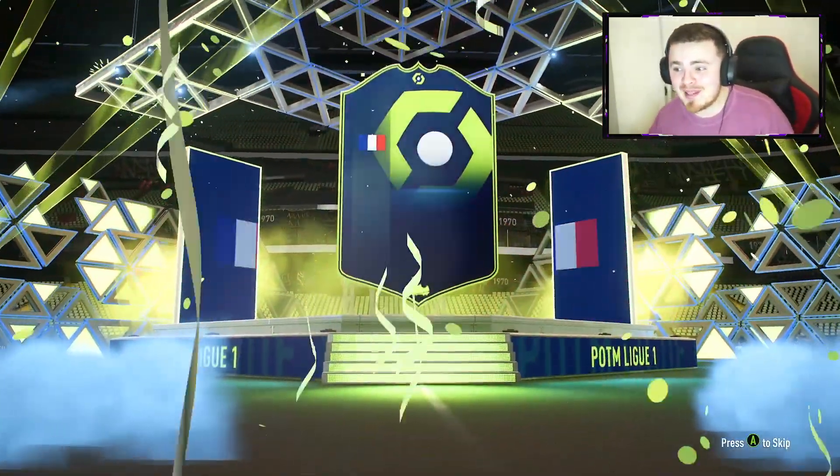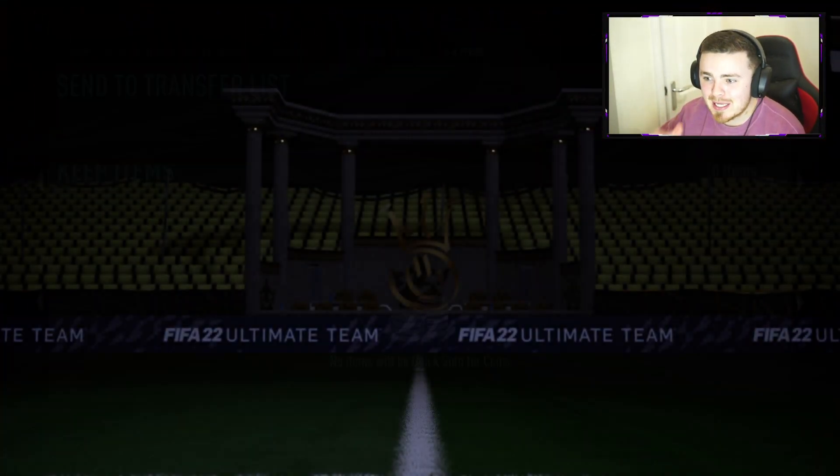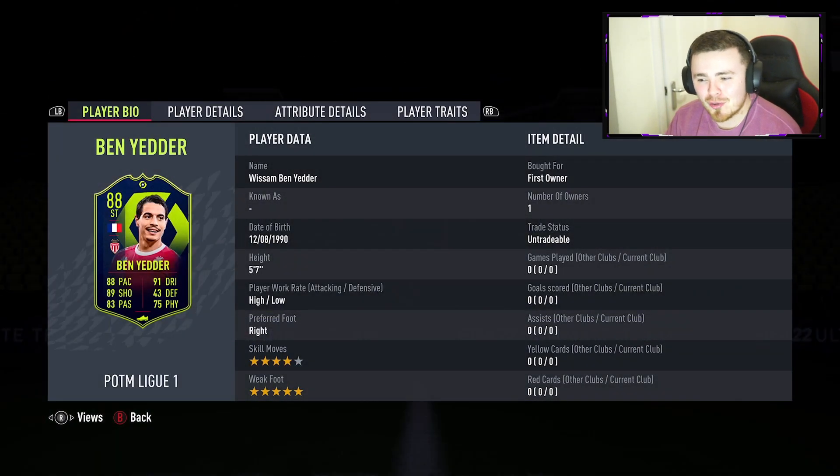The first Player of the Month from the league I have completed. I did miss out on the Fafana towards the start of the game, but I am excited for this. I've been looking for a clinical, lethal French striker for a while now. We tried Gori, the Future Stars objective card. He was decent, he did alright, but I've got higher hopes for this man here.